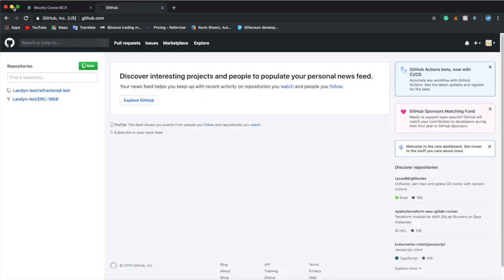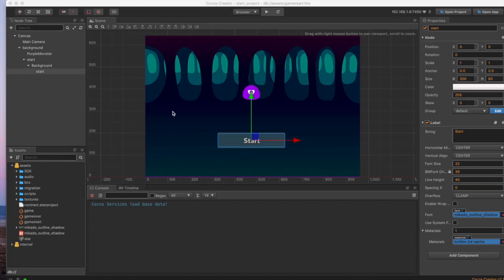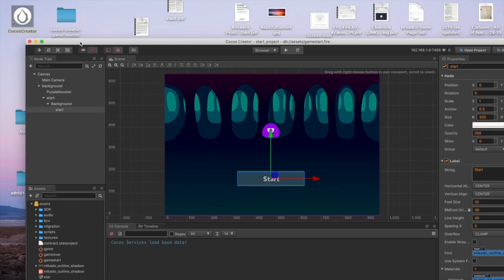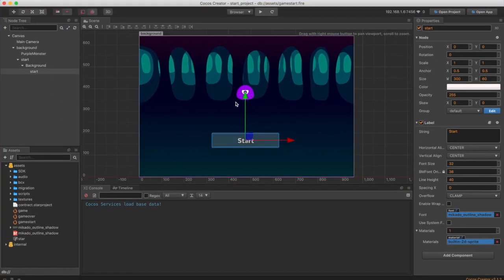Once you click that, it will start downloading this program. It has to go through a special process — just keep clicking next and accept. And then once it finishes downloading and you open Cocos Creator, this page will open but it's blank.